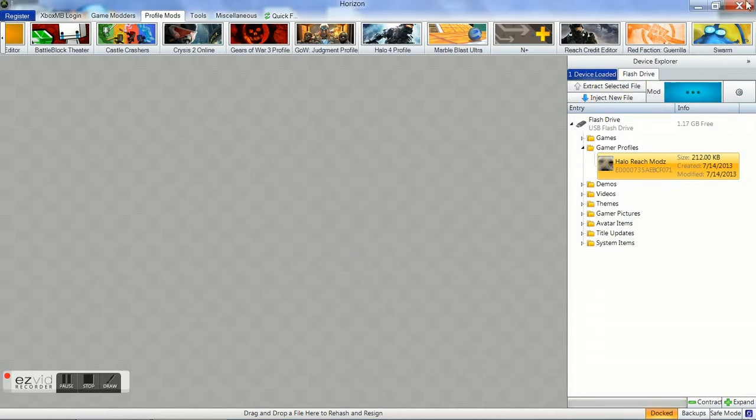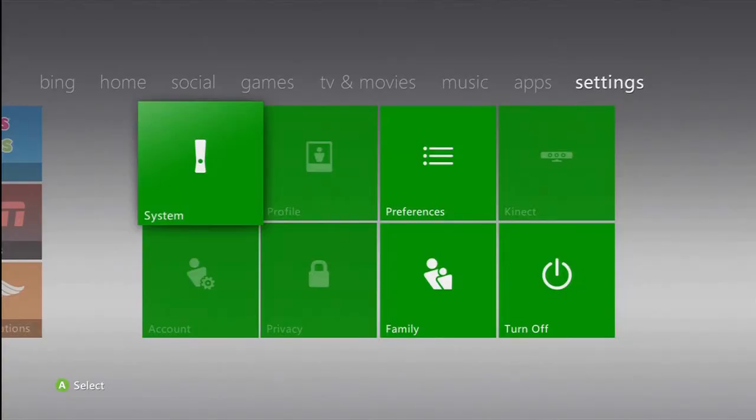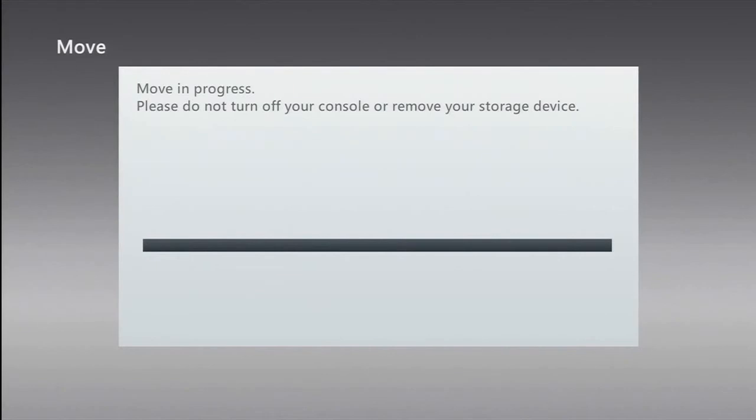Then you take the USB out. You can close out Horizon if you want to. So you take the USB out, go back into your Xbox. You want to go back to your system and storage and memory unit, which is your USB. You want to move the profile from the USB back to your hard drive.